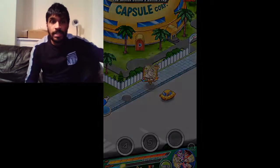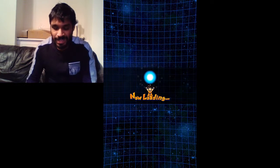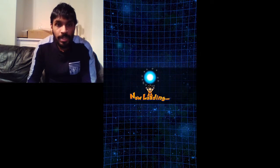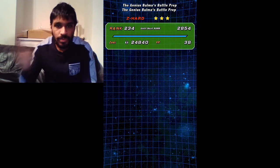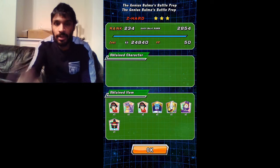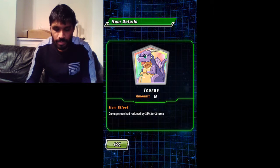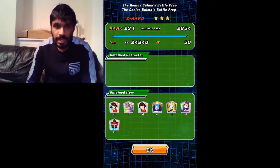There you go guys, that's the Bulma Prep event mode. Like I said, this is the best place to get your items. Right off the bat I've got an Icarus card that reduces damage by 35% — amazing, especially for Dokkan events.